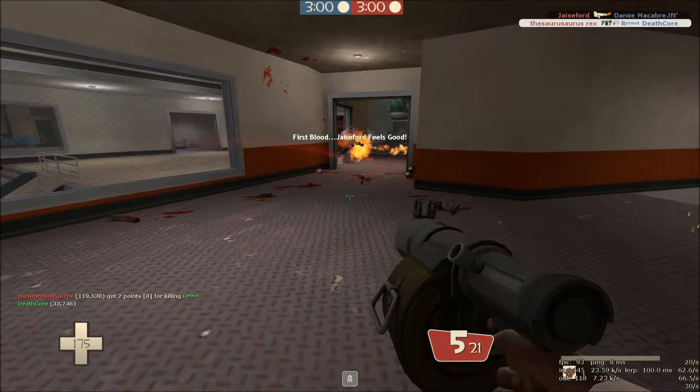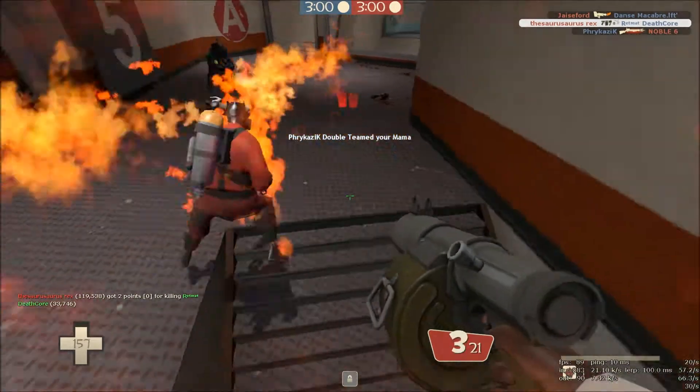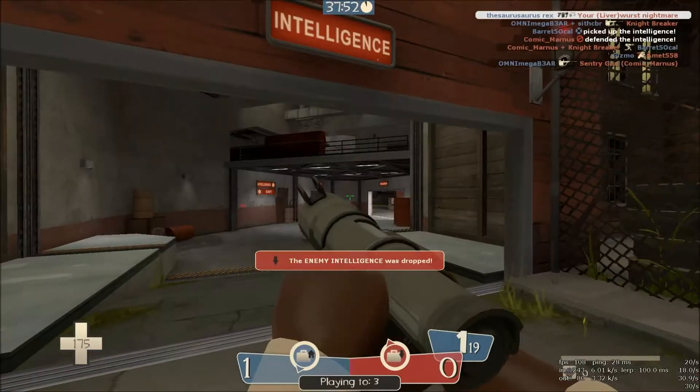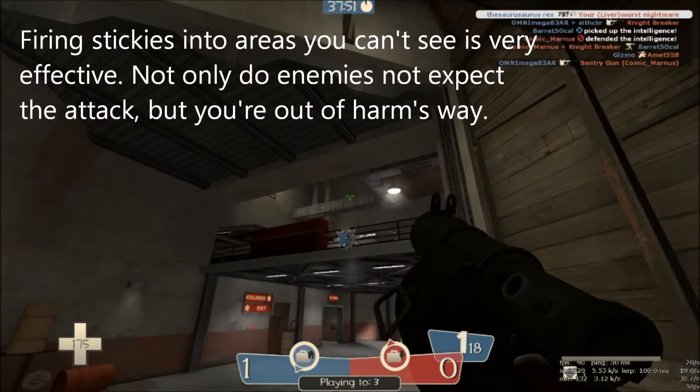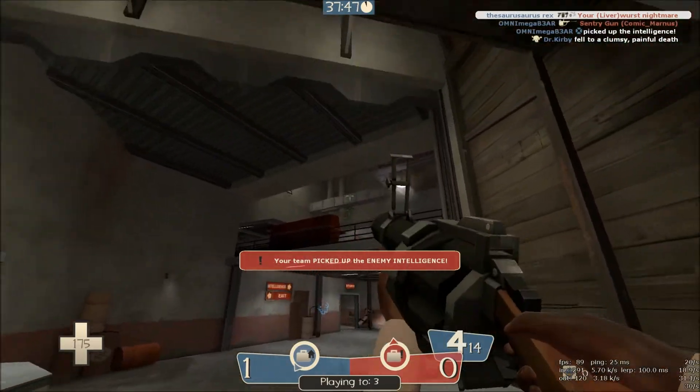When being rushed, lay stickies at your feet for the enemy to run across. Pyros in particular never see them because their flames obstruct their vision. But you don't need to see an enemy before setting stickies. Firing them into areas you can't see and immediately detonating them is very effective. Not only do enemies not expect the attack, but you're out of harm's way while doing it.